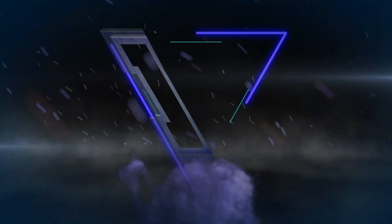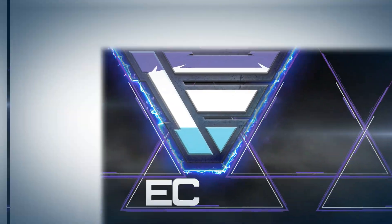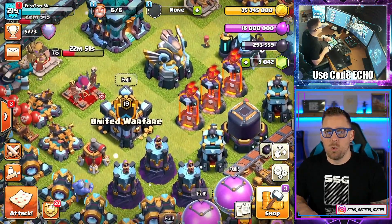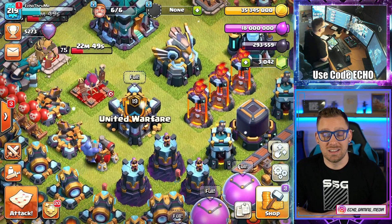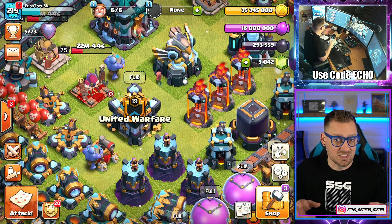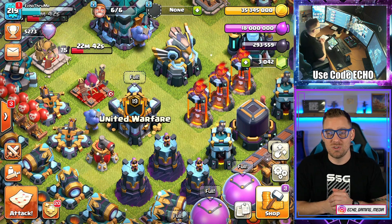Welcome back to the channel. Today we're diving into some much-requested Town Hall 11 attacks. We haven't done them in a while, but we are doing them here today. My name is Echo and welcome back where today we are in United Warfare, looking at some Town Hall 11 attack strategies — four different ones to be exact — that are going to take down bases like this.